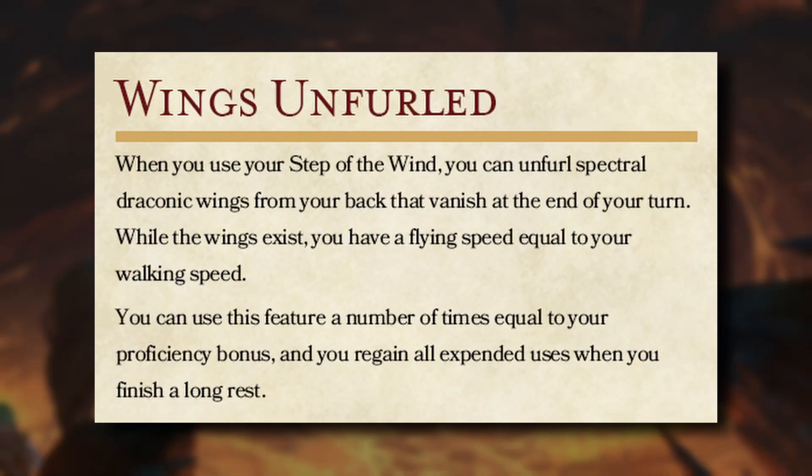Wings Unfurled grants a flight bonus when we activate Step of the Wind, granting us a flying speed equal to our walking speed until the end of our turn. We can use this feature a number of times equal to our proficiency bonus and regain all uses after a long rest. But in the playtest version, we were able to expend ki points to continue to use this feature past our initial uses. Unfortunately, this has been removed.